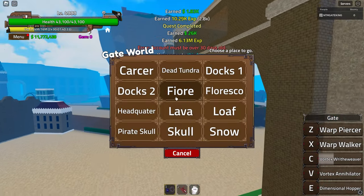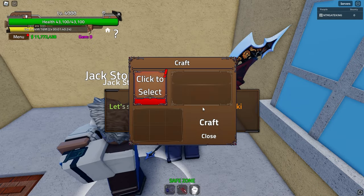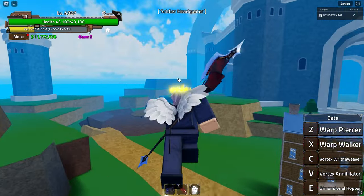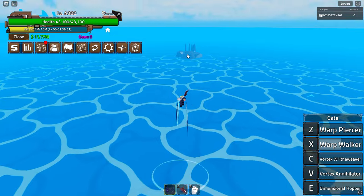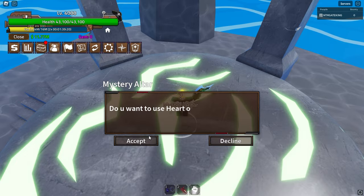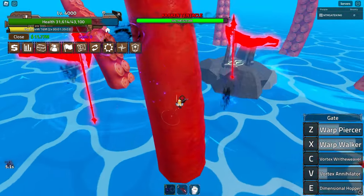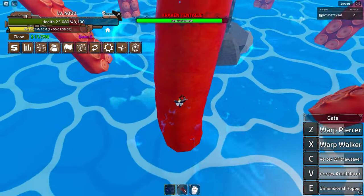We managed to get to level 4000! Now we go up here, talk to this guy, craft - there we go. We teleport to Wano, go straight over there. I can see the island. Hopefully we can kill the Kraken first time. Let's talk to the mysterious altar and summon the Kraken. We're probably going to die a couple of times. Let's take at least one tentacle at a time - we have about 10 minutes to kill it.